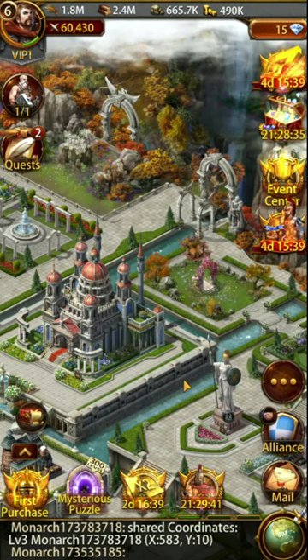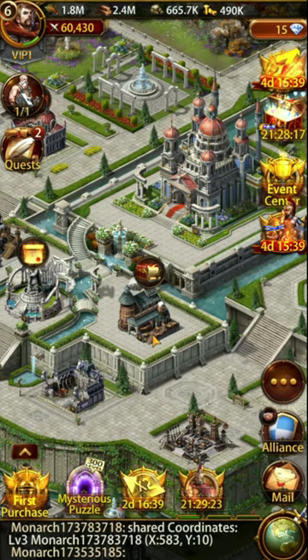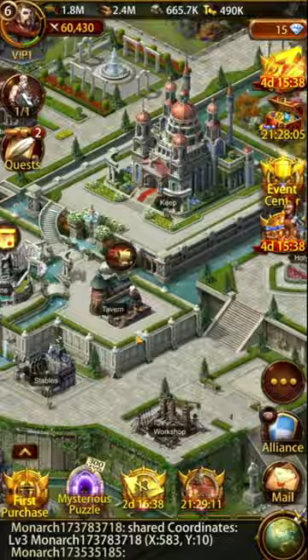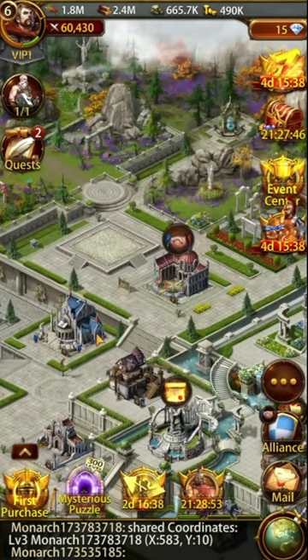As it relates to upgrading your keep, make sure you're not randomly upgrading everything at the same time. You might not need your warehouse particularly high in the beginning. Your shrine doesn't need to be high. Your tavern, until you're around keep 20 plus, there's more or less no point upgrading it beyond level 3 or 5 to unlock the great general chest. The rally spot, academy for research, and training buildings you will want to upgrade, as well as your wall and production buildings outside the wall. Other buildings don't need focus until it makes sense.